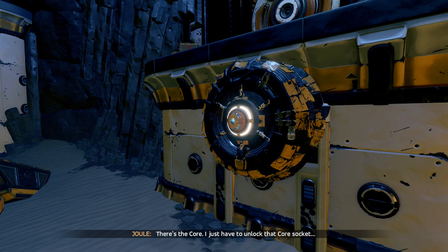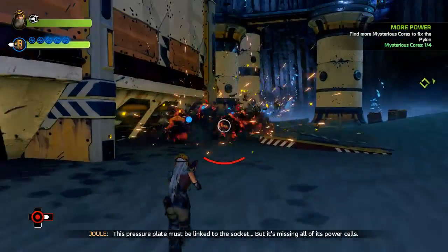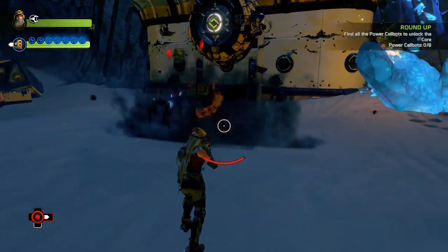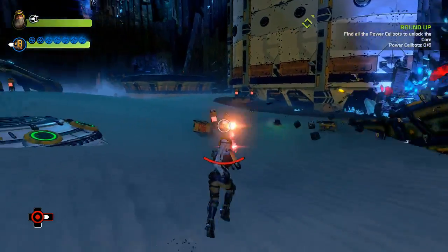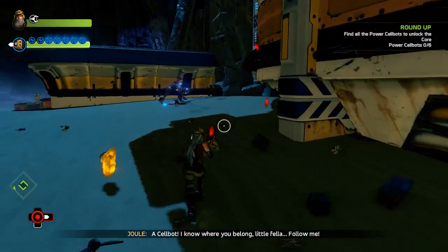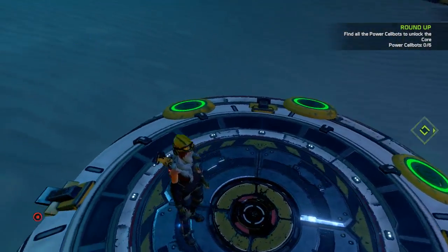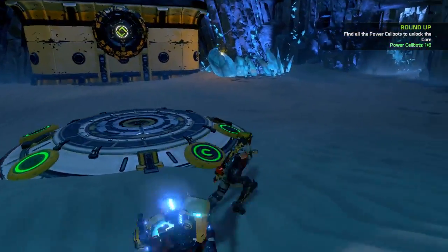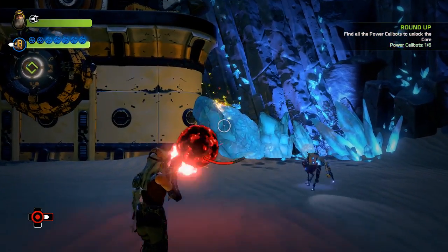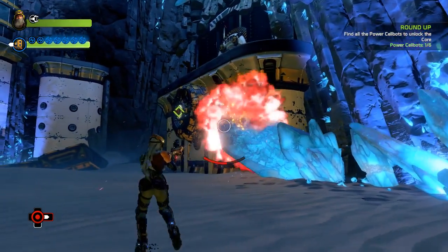There's the core. I just have to unlock that core socket. This pressure plate must be linked to the socket, but it's missing all of its power cells — yup, all of them. This requires a lot of power cells apparently. I don't know what this is powering, but that looks like it's burning, so it kind of suggests that's what you should be doing, but I guess not.